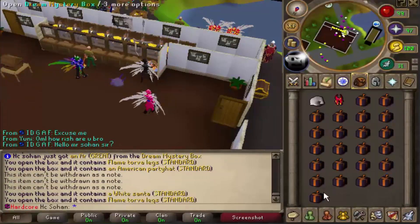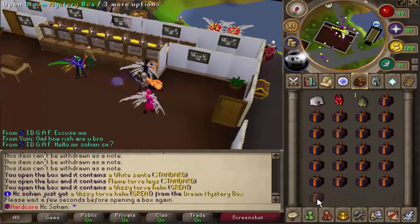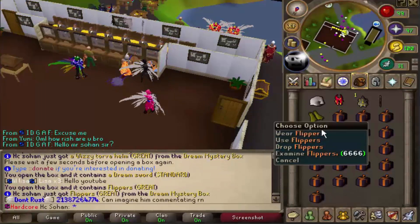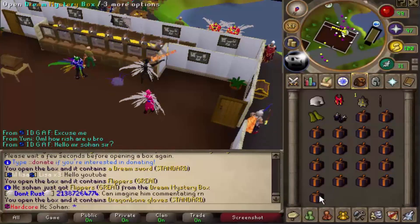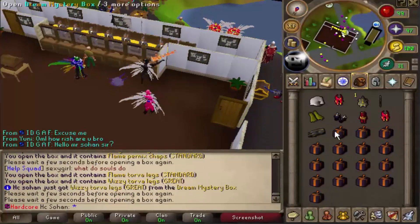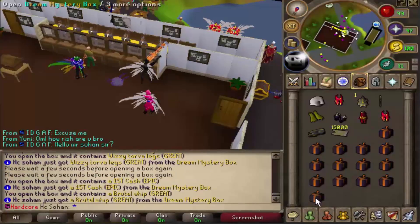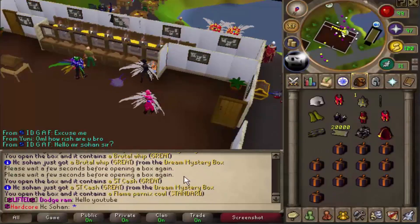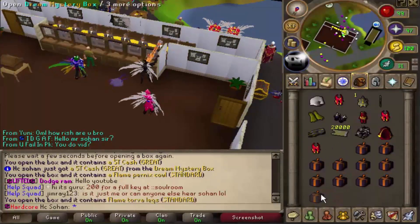We have 75 left - I just want one more uber reward and then I'll be happy. White santa - that's pretty bad. Wizzy torver helm - we've had so many of those. Flippers - that's a really good reward! Wizzy torver legs - decent. 15 trillion cash as well. Brutal whip - that's worth like a few trillion. Three epic rewards back to back, really good.